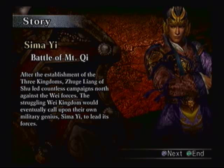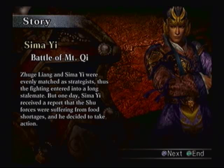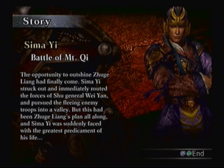After the establishment of the Three Kingdoms, Zhuge Liang and Shu led countless campaigns north against the Wei forces. The struggling Wei Kingdom would eventually call upon their own military genius Sima Yi to lead its forces. Zhuge Liang and Sima Yi were evenly matched as strategists, thus the fighting entered into a long stalemate. But one day, Sima Yi received a report that the Shu forces were suffering from food shortages and decided to take action — the opportunity to outshine Zhuge Liang had finally come. Sima Yi struck out and immediately routed the forces of Shu General Wei Yan, pursuing the fleeing enemy troops into a valley. But this had been Zhuge Liang's plan all along, and Sima Yi was suddenly faced with the greatest predicament of his life.